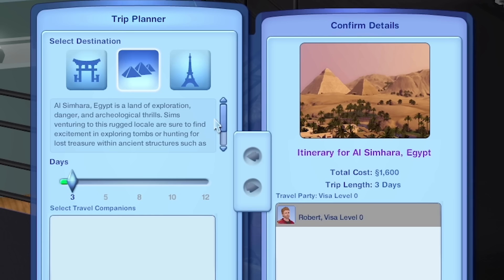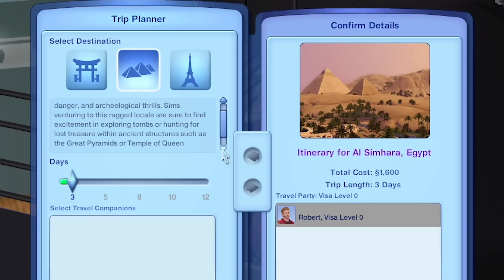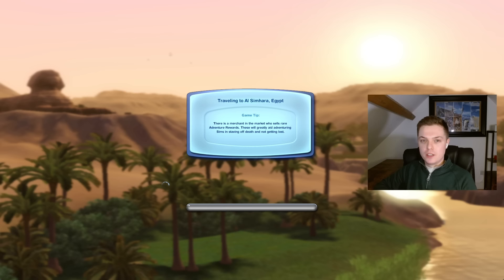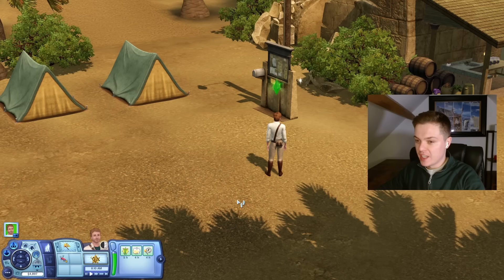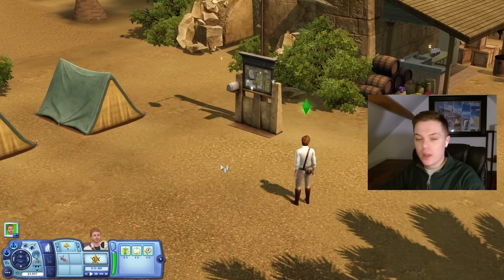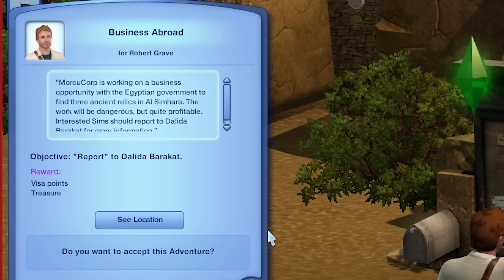Al-Simhara, Egypt is a land of exploration, danger and archaeological thrills. Sims venturing to this rugged locale are sure to find excitement exploring tombs or hunting for lost treasure within ancient structures such as the Great Pyramids or Temple of Queen Hatshethet. Just give me six hours of loading screen and then we'll get on with it. Hopefully I can show you the intro because it looks really cool, but I'm not sure if the music's copyrighted. So it wasn't as aesthetic as I was hoping for, but at least you got to see the intro.